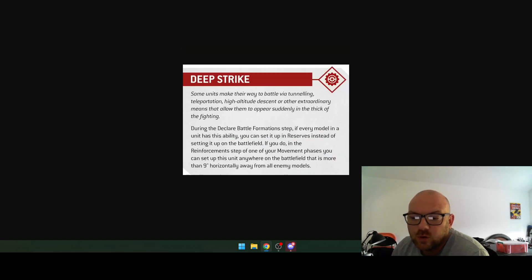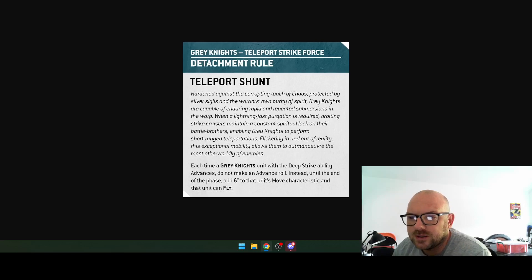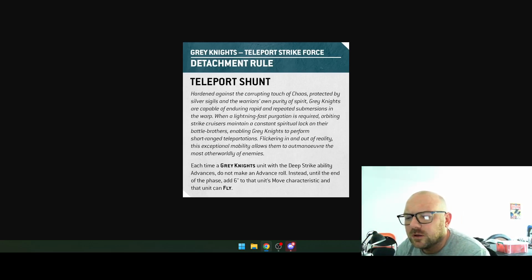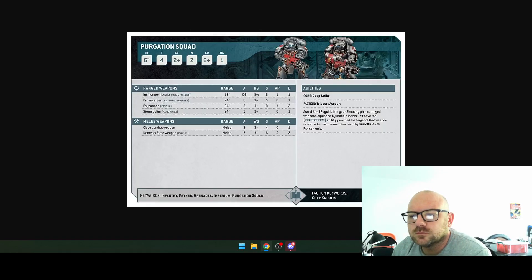The detachment rule is Teleport Shunt. Each time a Grey Knights unit with the Deep Strike ability advances, do not make an advance roll — instead, until the end of the phase, add six inches to that unit's move characteristic and they can fly. That's quite strong.